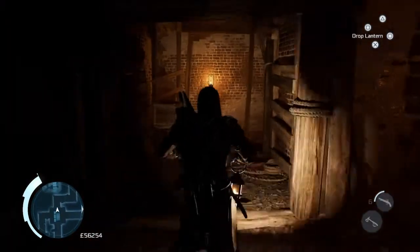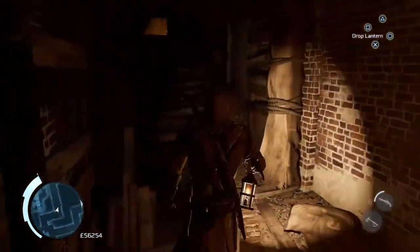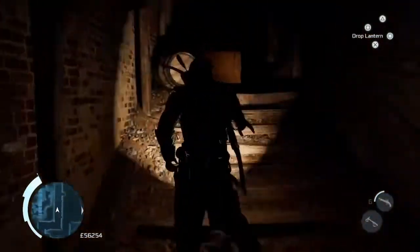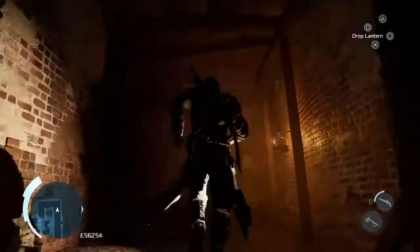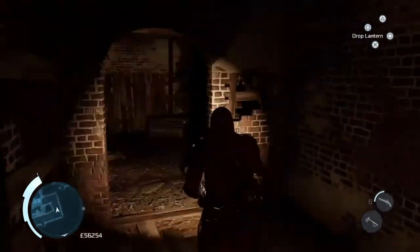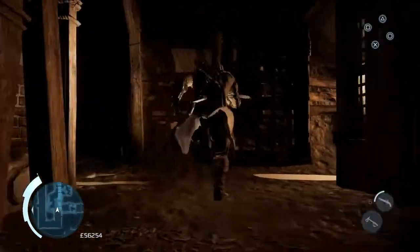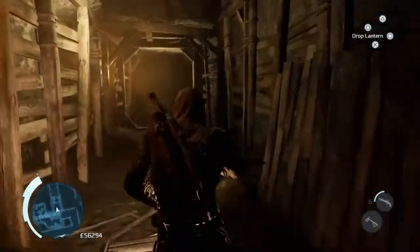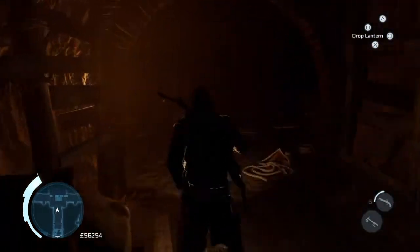Through St Paul's Chapel, back towards the gates that we went to in the last one when we went to City Hall. If you remember when we went to St Paul's Chapel, we came to a fairly brightly lit room which had another route off to Trinity Church, and that's where we're going to be going.